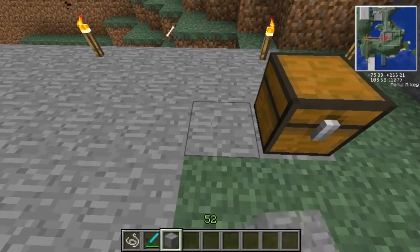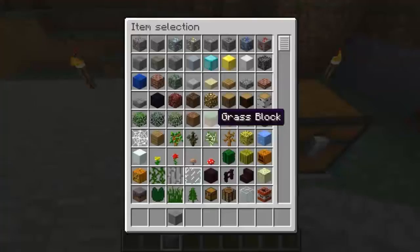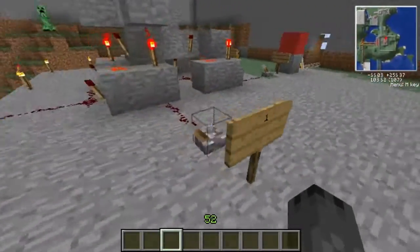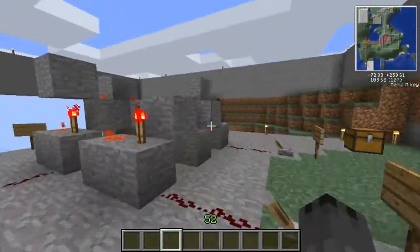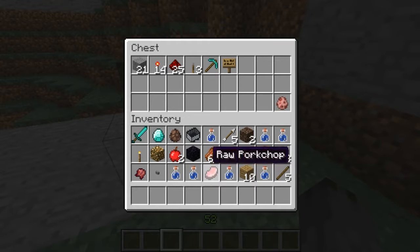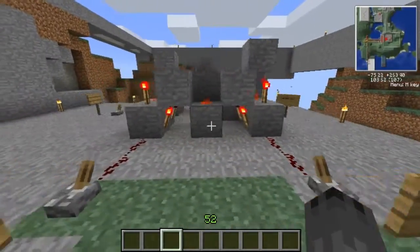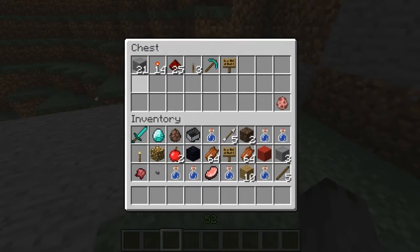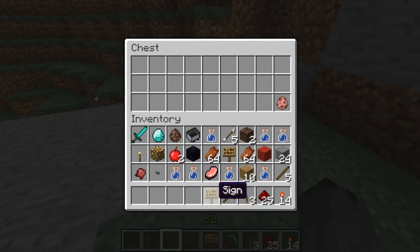We're going to be doing a calculator. I did one of my first videos ever, and we're just going to redo that. There's a creeper over there. I made some calculations on what we need exactly to build this: we need 21 stone, 14 redstone, torches, 25 redstone, 3 levers, a diamond pickaxe, and some signs.